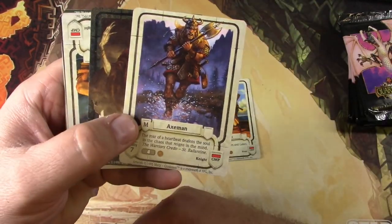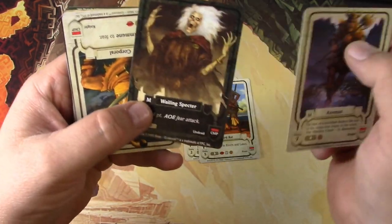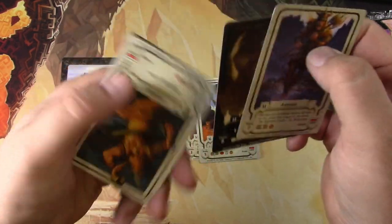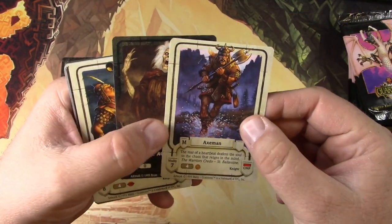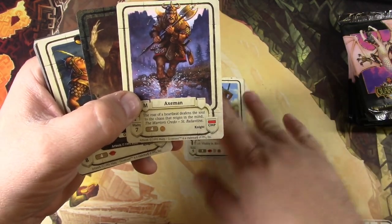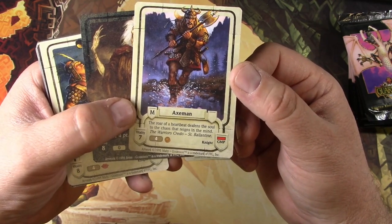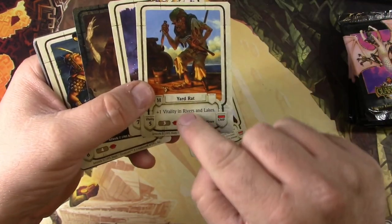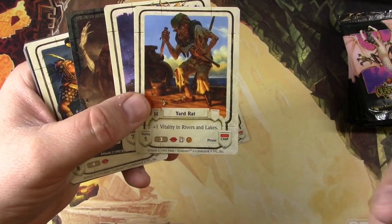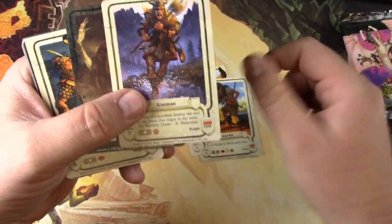Got an Axeman. The art is really cool — kind of somewhat cartoony but also kind of serious, like comic book style fantasy art. Axeman's got a vitality of four. There's a coin down there. This guy's got a mug and some lips — I don't know what all of that means. He is a pirate, so that makes sense.